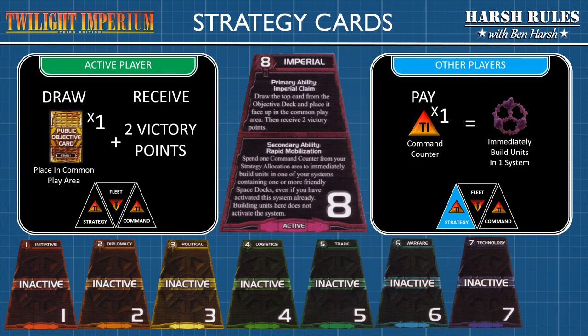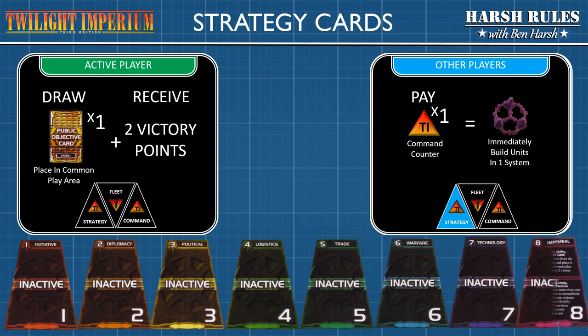The eighth strategy card is Imperial. This card's primary ability requires the active player to draw the next objective card and place it face up in the common play area as an active objective. Please note, if the objective card named Imperium Rex is drawn, then the game immediately ends. Following the placement of the new objective, the active player then receives two victory points. With the secondary ability, any player that chooses to pay one command counter from strategy can immediately build units from a system that contains a friendly space dock. You can use this ability even if you have already activated this system, and building units here does not activate the system. And with that, we've run through all eight of the strategy cards in the core game.